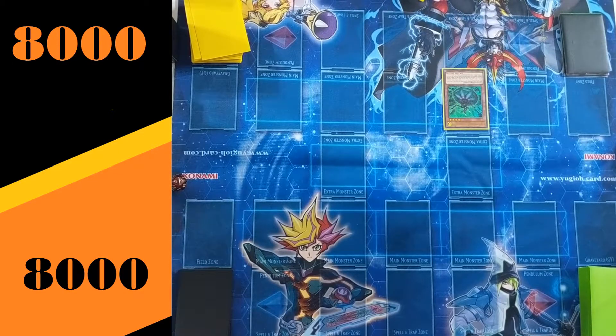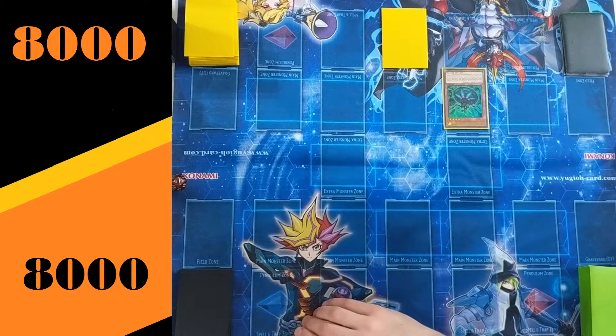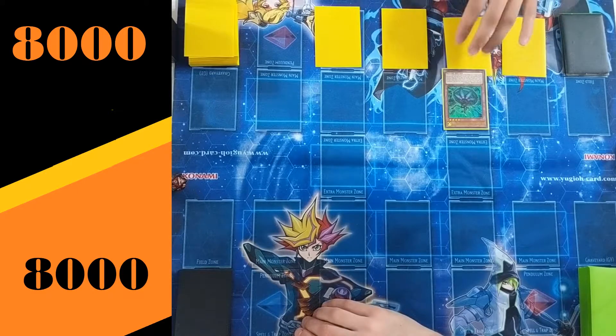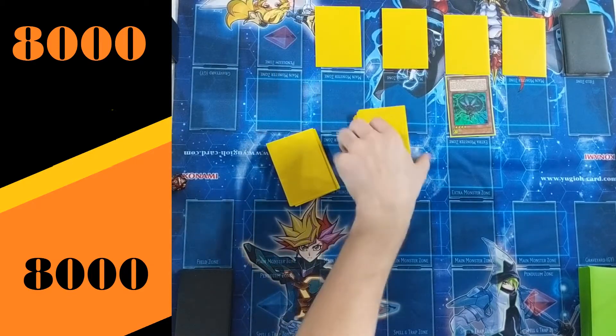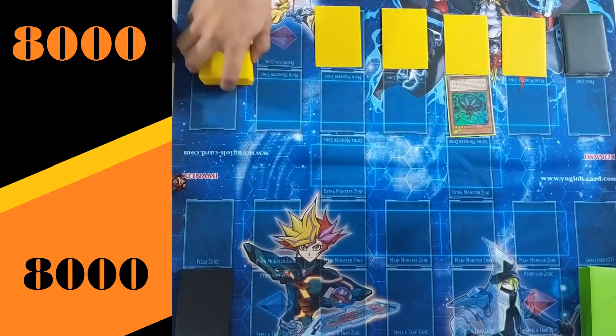Here we are with the Normal Summon of Marionetter. We will be searching out the Altergeist Protocol and setting that directly to the field. Altergeist is a much more controlled variant — as I state in the deck profile, it is a control deck with elements of a combo deck, and this is a typical opening. You're going to see a Normal Summon and a lot of sets. There are four traps, one of which we know is Altergeist Protocol, which is the one in the middle.